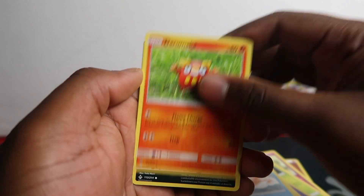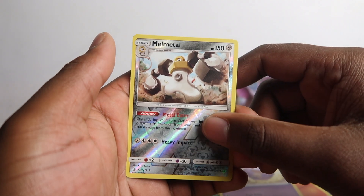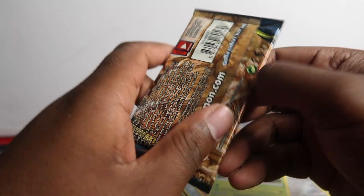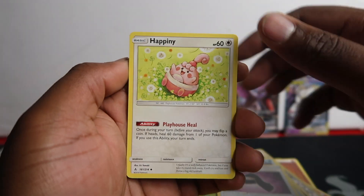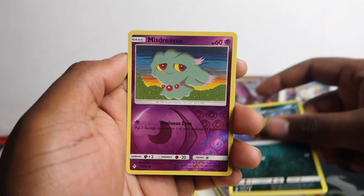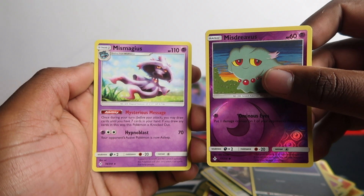From the first Unbroken Bonds pack: Frogadier, Goldeen, Darumaka, Sandile, Salandit, Koffing, Melmetal, a reverse holo, and Tangrowth. Nothing in the first pack. That pack cost me a whole £5 - they're asking a bit too much at Sainsbury's. I remember my first few packs I got one from Waterstones and pulled the rainbow Charizard and Reshiram, so after that day I just went hard on it. Second pack: Misdreavus and Mr. Mime - nothing in those Unbroken Bonds packs unfortunately.